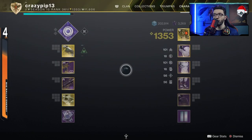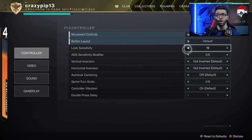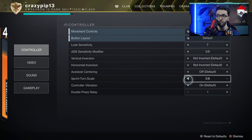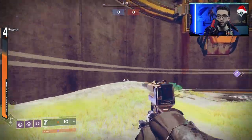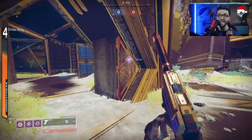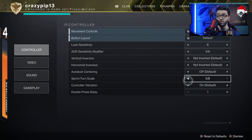First, let's drop the sensitivity down. I currently play at 19 with 0.6 sprint turn scale, so I'm going to drop this down to seven. A lot of people keep the sprint turn scale lower, but I always keep it at max. So at around seven or eight look sensitivity, if you're in a 1v1 and you want to get out while losing the fight, look how long it takes — and this is on eight, not even five or six.